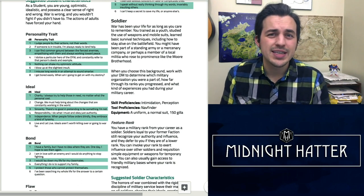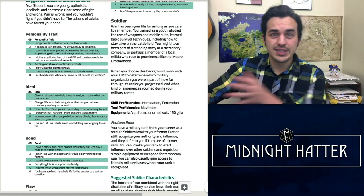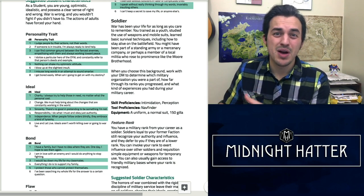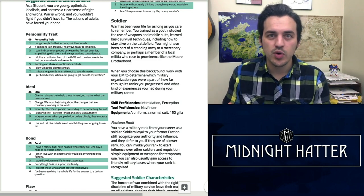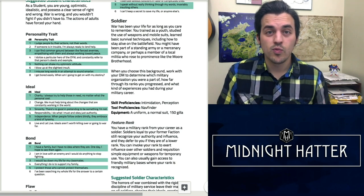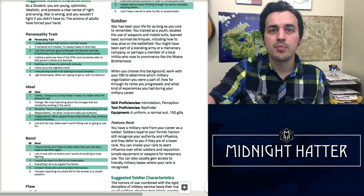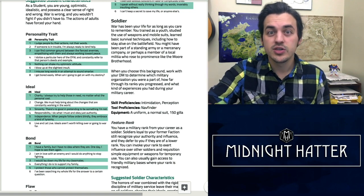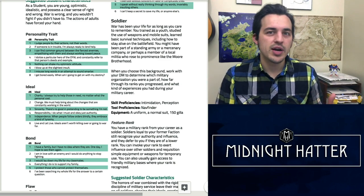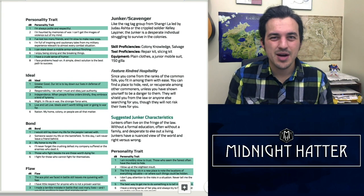Next we have the Spacenoid Soldier — someone who enlisted young and has been in the system for a long time, probably with some battle scars, like Dozle Zabi, who enlisted in the Federation military before Zeon broke away. The Soldier background has a lot of backstory the GM can mine for campaign stories — past connections, PTSD, things that affect your character deeply. The feature is Rank: whatever rank you finished with, you can assert yourself over younger military members. A Dozle Zabi character could impose their will on Zeon members; a Bright Noa character could order Federation troops.